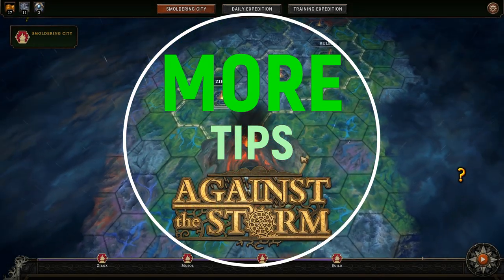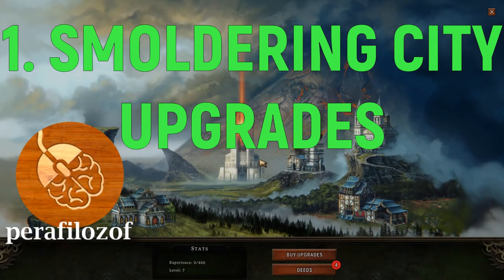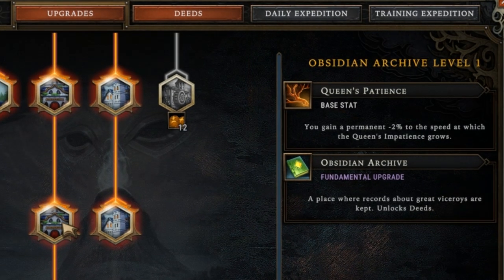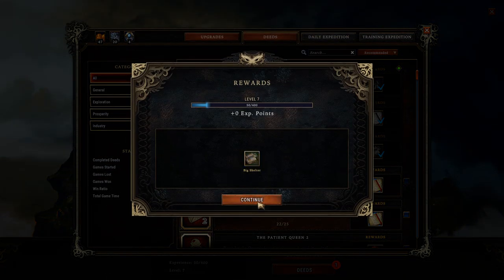The first of my extra tips for playing against the storm is about the upgrades you should invest in as you start to level up the Smoldering City. Obsidian Archive level 1 is unavoidable and unlocking deeds lets you gain extra experience to level up the Smoldering City faster.